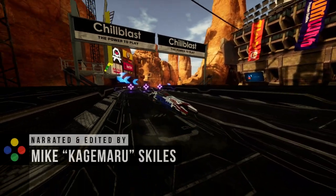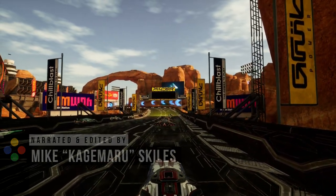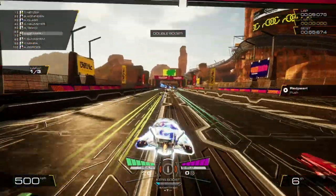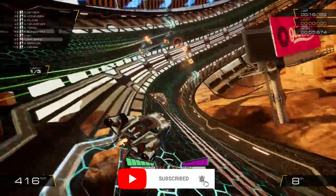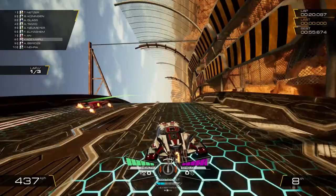You'd be forgiven for believing that Pacer is a spiritual successor to Wipeout, especially considering how some in the development team R8 have previously worked on Sony's much-loved franchise. However, the team has implemented some new gameplay features to help set their game apart. Pacer features 5 anti-gravity vehicles, 14 tracks, 11 weapons, and 8 race modes that add some nice variety to each match.